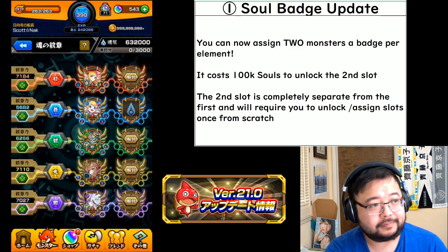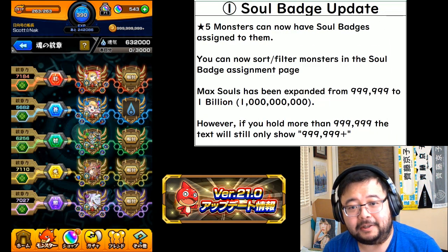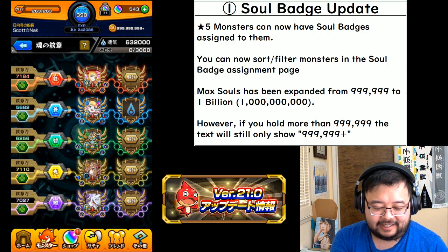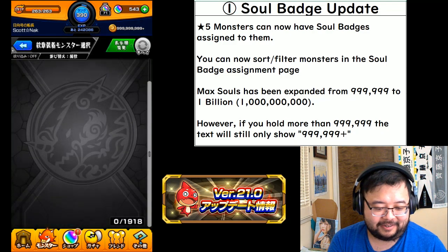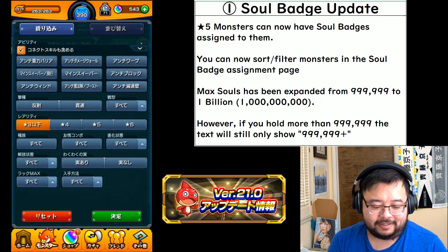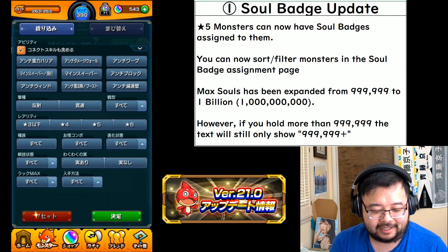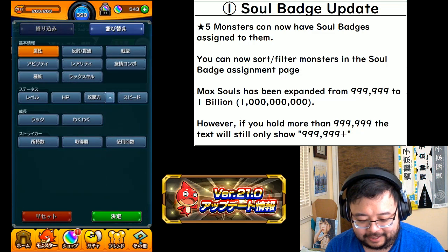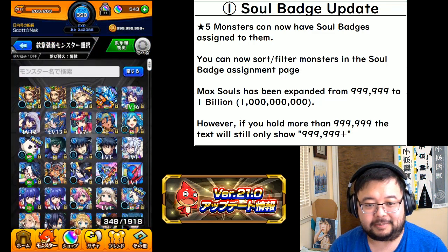If you want to see what monsters are contributing to your luck, you can click the luck button and see it that way. Instead of swiping between elements, you can just tap the different element and it'll come into view. Five-star monsters are now assignable, and you can use the sorting and filtering options to find which monsters you're looking for. You can also search by text if you know Japanese.